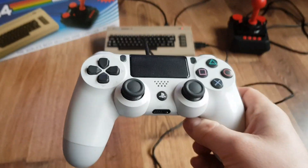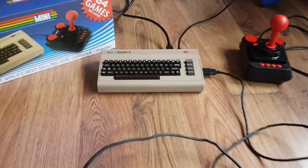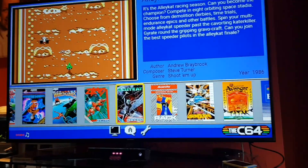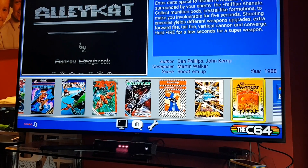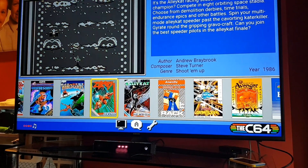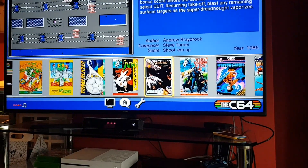The answer is that the PS4 controller works with the Commodore 64 Mini. It's not great, but it does work. Some of the buttons do map — the analog stick, for example, helps you move the screen, and the trigger helps select.